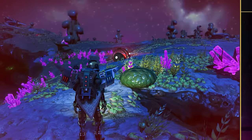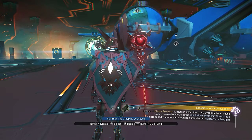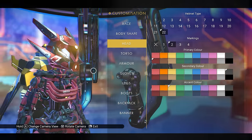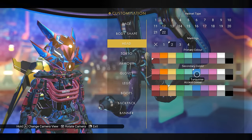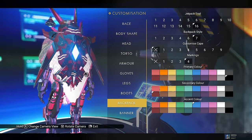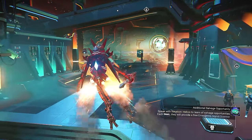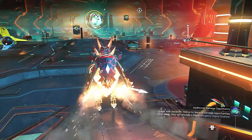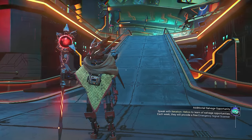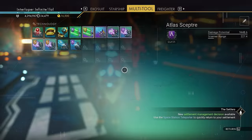You also get a bunch of Atlas-inspired gear, including the Atlas Scepter from finishing the expedition. It's a multi-tool that comes with an A-class rating and can be upgraded to the max. There's also the Atlas-looking helmet, which fits amazing with everything — especially the jetpack you also get as a reward. So you get the jetpack, the helmet, the Atlas Scepter, and the Starboard Runner all from finishing the Omega expedition. The only thing missing is an armor set, though extra rewards from the new Atlas Path may address this.